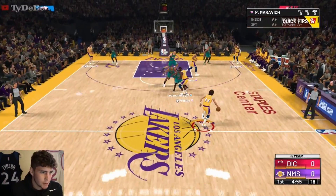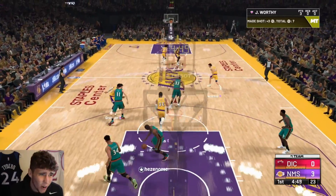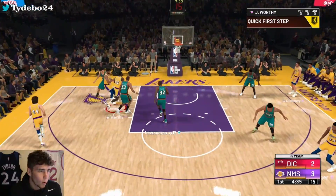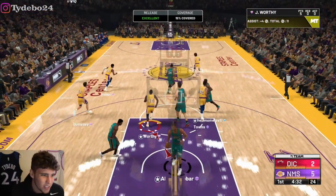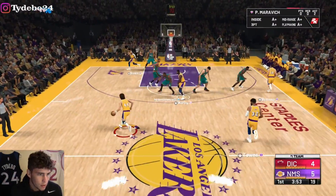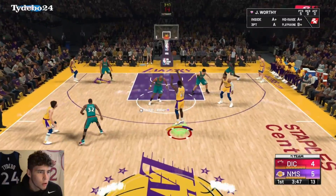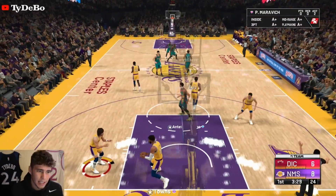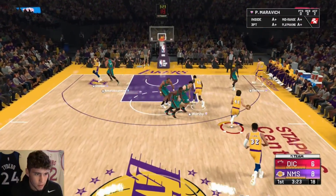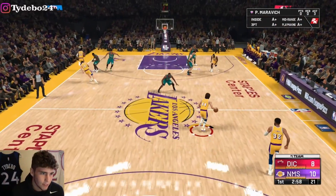James Worthy is who I'm running my pick and pop with. On the first possession, he catches and shoots — knocked down! Pistol Pete is going to be so tough to defend. Over to Worthy, and one to the rim — James Worthy scores right on Kareem Abdul-Jabbar! Pick and pop with Worthy once again. You better come guard James Worthy. I'm going to get into my 2-3 zone because if I go zone I don't think I'll have any trouble defending.